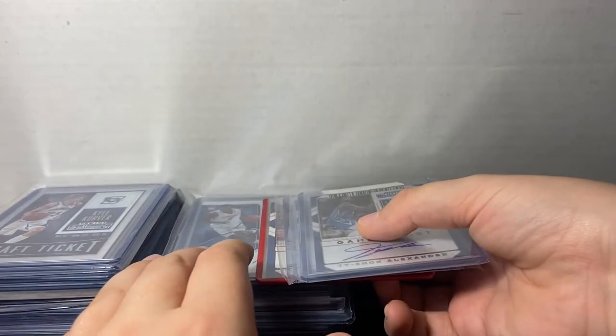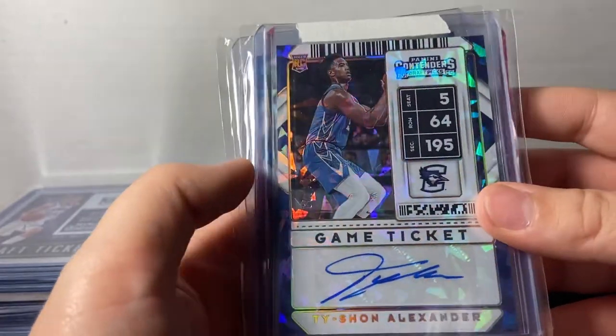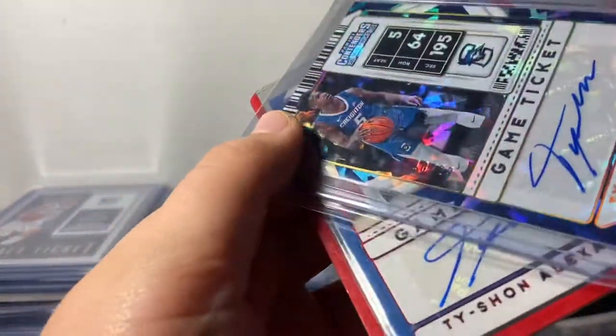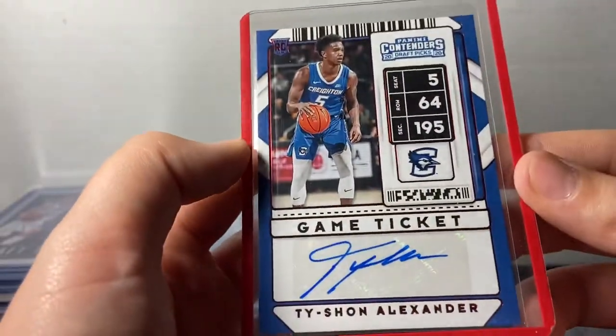Starting out with the Tyshawn Alexander. I don't have much of his, just a Crack Dice at 23, another Crack Dice variation at 23, and then a Red Foil Contender's Auto.